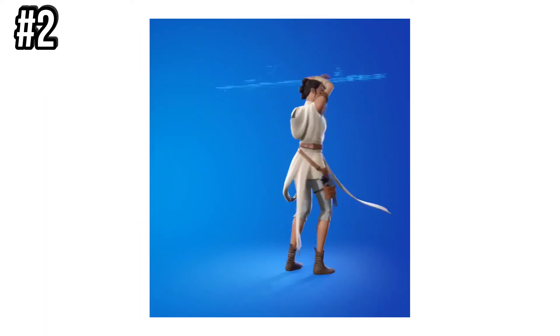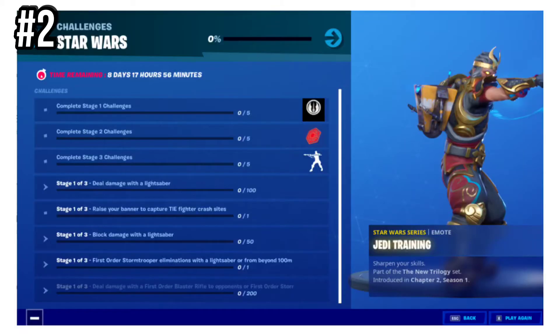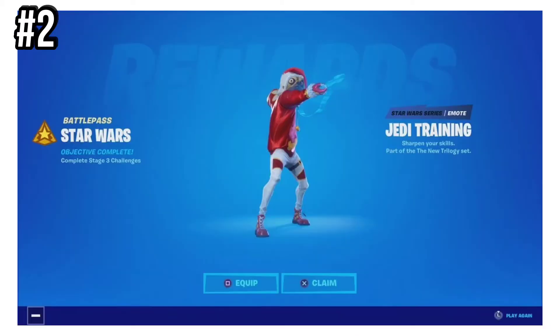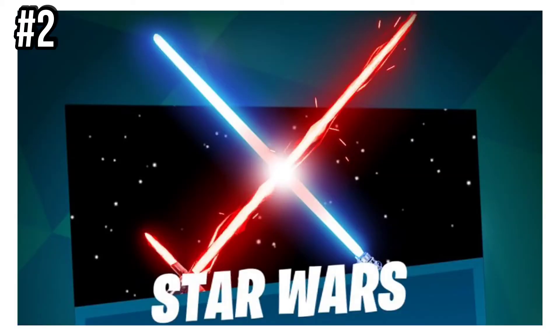Number 2 is Jedi Training. This was introduced in Chapter 2, Season 1, and was unlocked by completing challenges. There were a lot of challenges to complete in order to get it, and not many people did. Most of the quests were grueling tasks to complete with lightsabers.